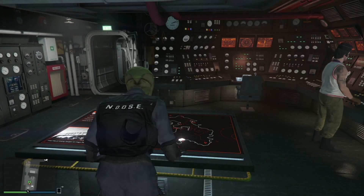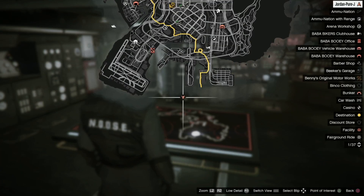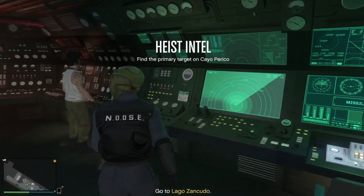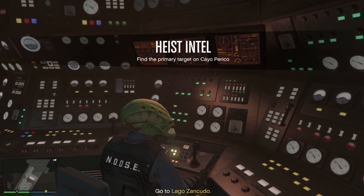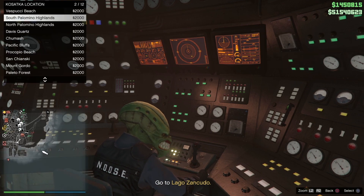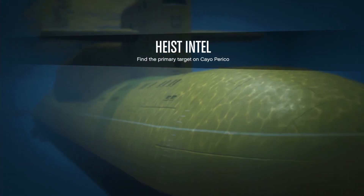After you start up your gather intel prep, open up your pause menu and see where your Kosatka is in comparison to where the drop-off is or where you're supposed to be going. If it's far away, you're going to want to fast travel — go sit down in the submarine seat, press fast travel, and you'll be right next to where you have to go.